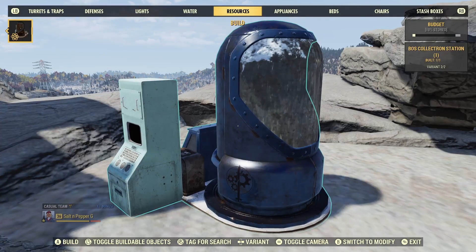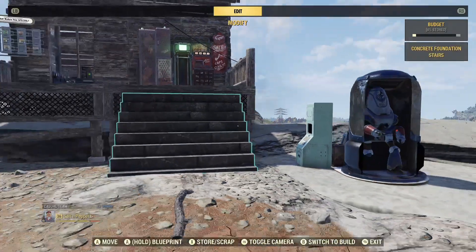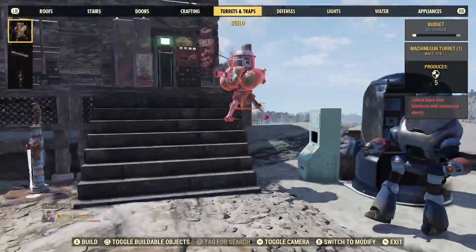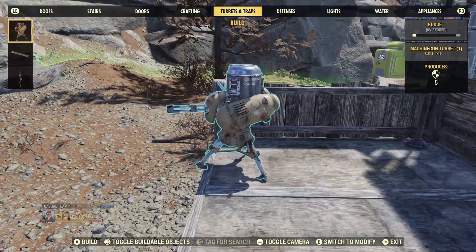Once you have a boss collectron, place one down and it will collect junk for you. Don't forget to place a gun turret down for extra camp protection.